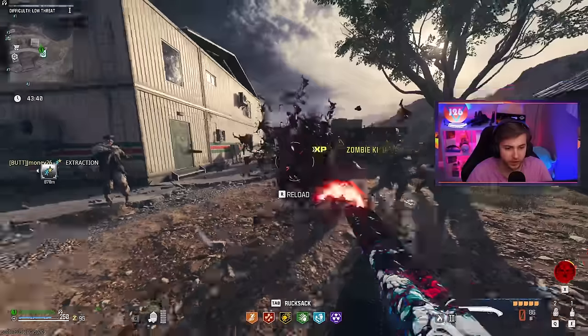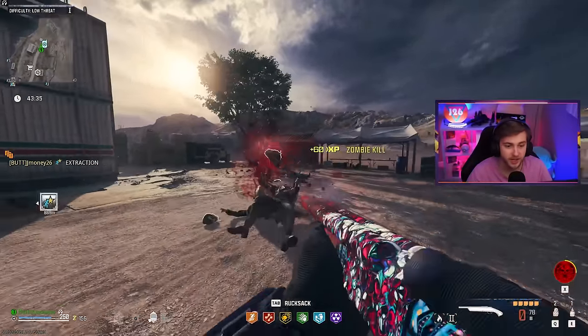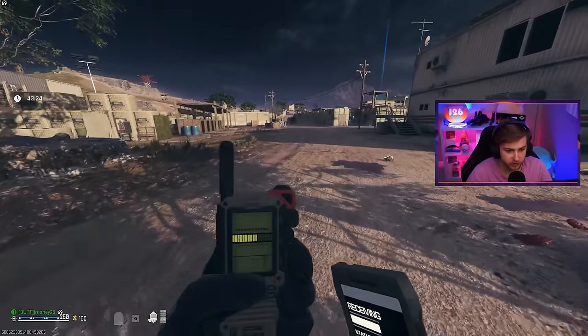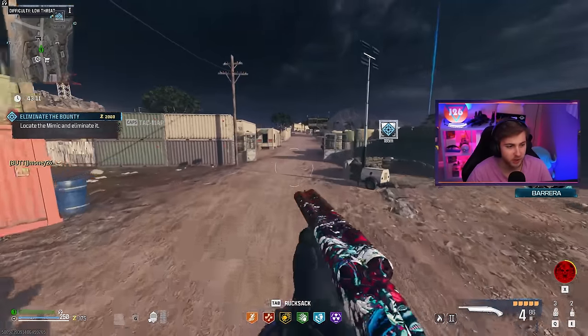So today I'll be trying to get all the camos for it. And once we get that done and have enough money, we'll grab Pack-A-Punch 3 on it and then take it into the tier three area and test it out on a Mega Abomination. And since we got a bounty right here, let's start this up and go see how it does against an elite. The low framerate animation on this really messes me up.